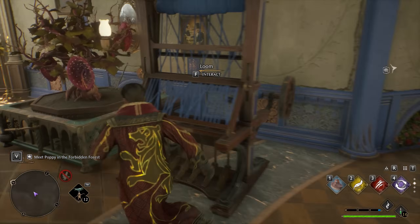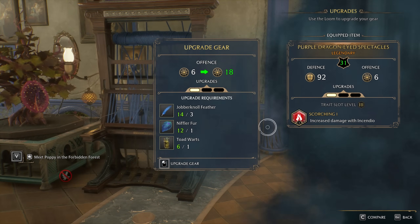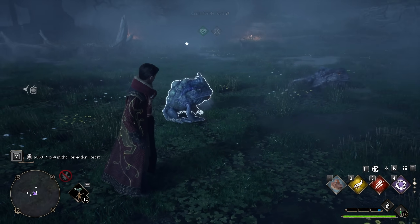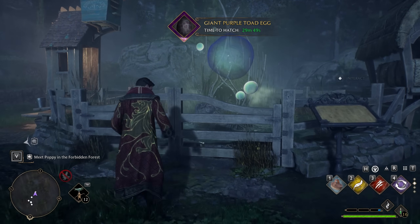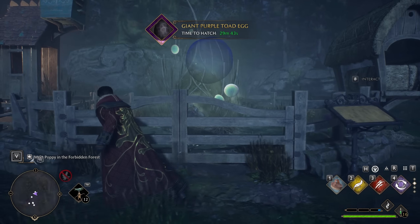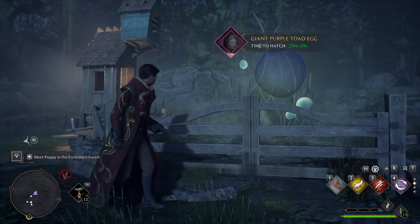We can take these warts and use them for our second and third upgrades when improving the offense stat on a piece of clothing. Toads give us three warts at a time, and we only need one per upgrade, so farming the amount we need isn't too difficult. When breeding them, the breeding pen spawns what looks like a giant bubble - but these are magic toads, so their eggs can look like whatever.